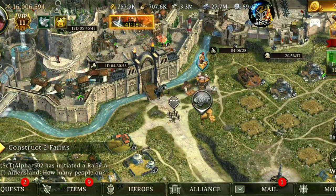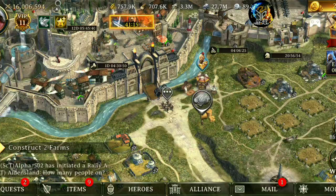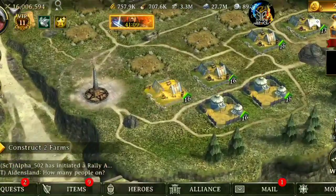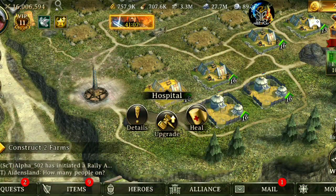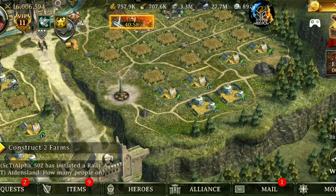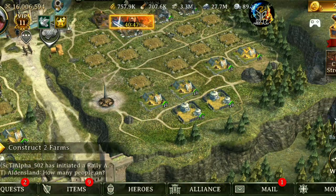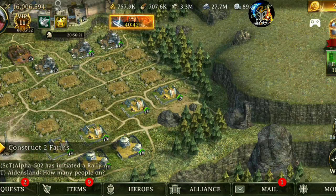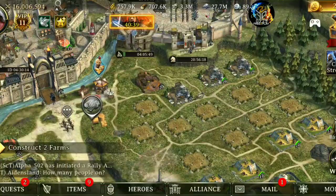I am still building it up and it is going to take me a while to complete. As you can see I still have empty tiles here which I will eventually make into hospitals. Currently I can only hold maybe two hundred and seventy thousand troops in my hospitals. Eventually I want to increase that to have a lot more — that is my immediate goal right now.